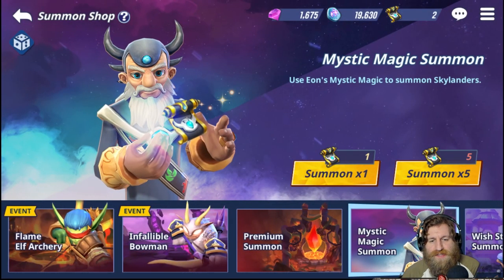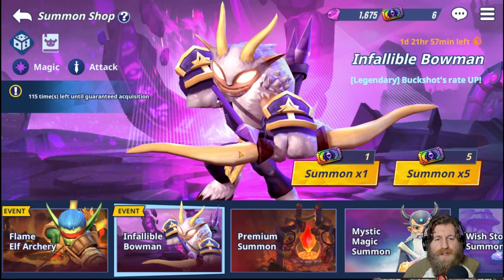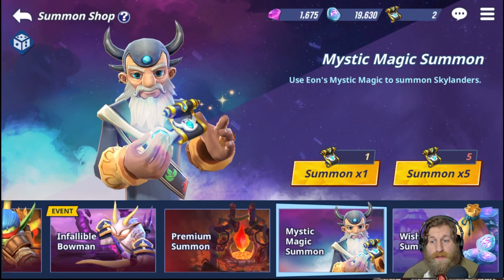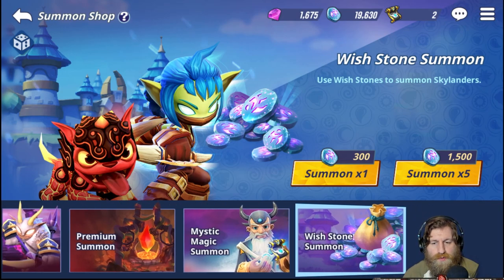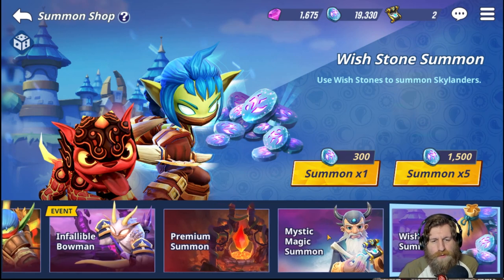In the summon shop you can see there are a few tiles at the bottom. Currently we've got two events going on: one for the new Skylander, Flame Slinger, and the next one is the event for the bookshop. We've also got premium summons, mystic magic summons, and the wish stone summons. Each of these events takes different resources to summon, which we'll go through as we cover each tile.